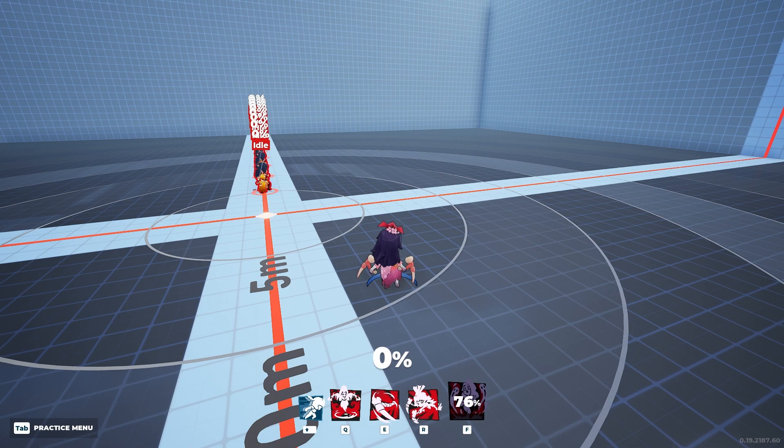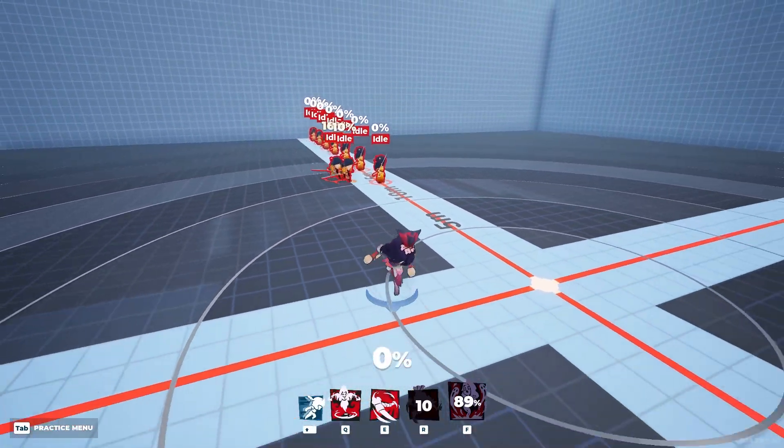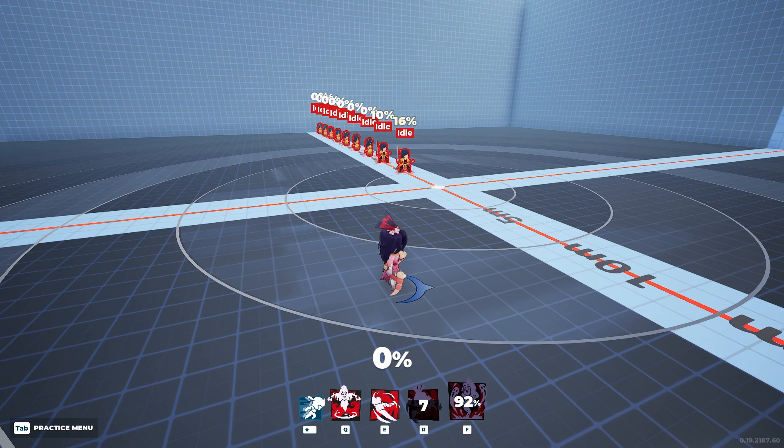This is where you want to be hitting your ultimates and abilities like Izanami's three or her R, which is her ultimate here. When their dodge is burned, that's exactly when you want to be punishing people.